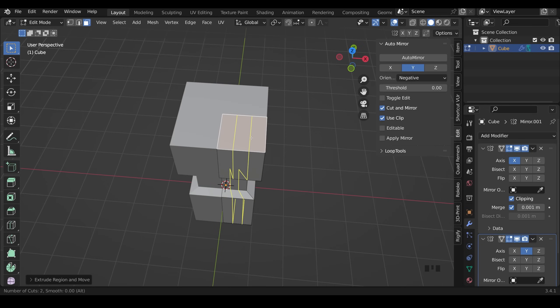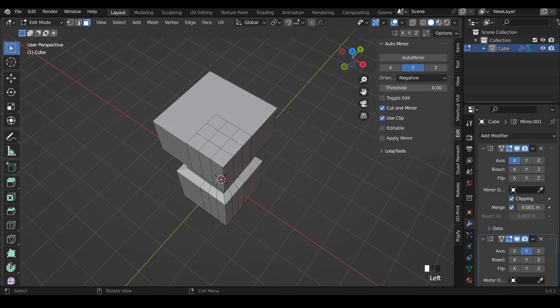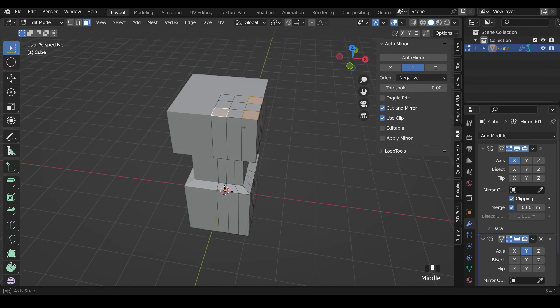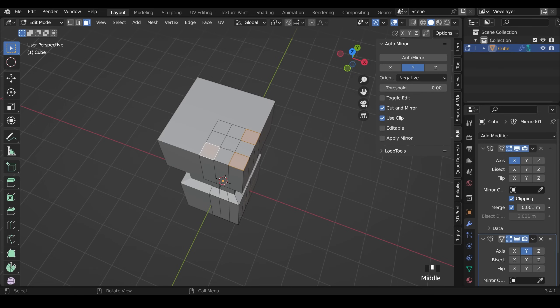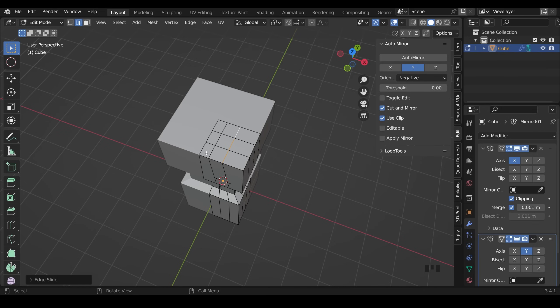Next I do two loop cuts with Ctrl+R, using the mouse wheel to create two and setting them in place on both sides. The issue is you end up with a thick middle section and thinner outer ones. So I reposition the loop cuts: select the edge loop with Ctrl held, then GG to edge slide — making one thinner and one thicker so when extruded they'll be roughly the same size. I do the same on the other side.